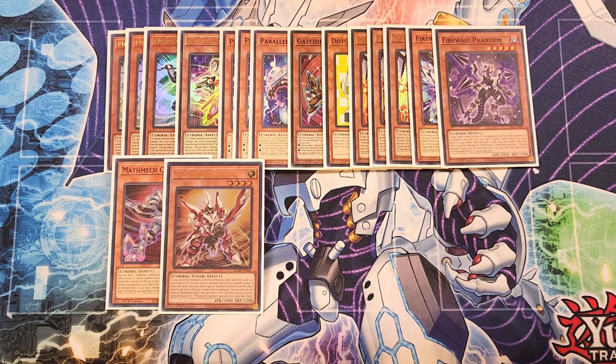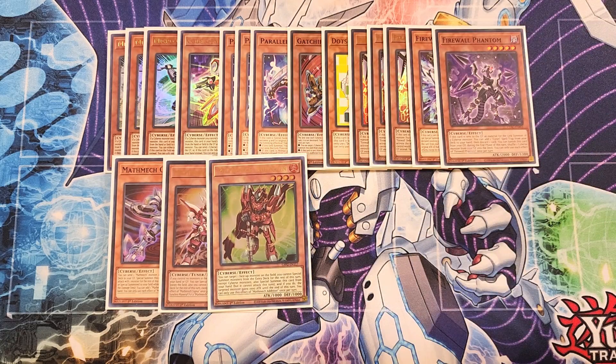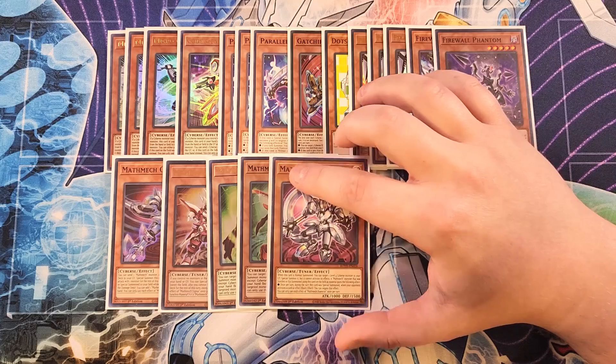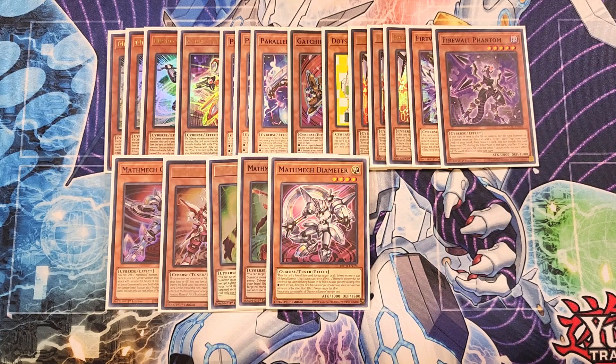We then play a single copy of Math Mech Edition and a single copy of Math Mech Subtraction. These cards have the same effect — you target a monster on the field, reduce or increase its attack points by 1,000, and Special Summon these cards to your side of the field, making them really good extenders. We then play a single copy of Diameter. When Diameter is Normal Summoned, you can target a level 4 Cyverse monster in your graveyard and Special Summon it. A Math Mech monster that was Synchro or XYZ Summoned using Diameter gains the effect that once per turn during either player's turn, when your opponent activates a card effect, you can negate that effect as a quick effect — basically turning Alambersham or Laplacium into a walking negate.